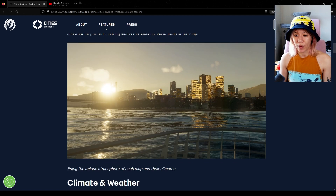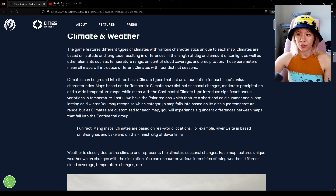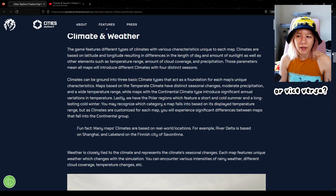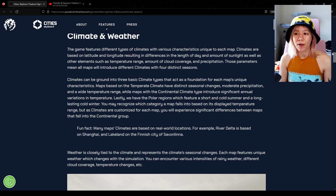Climates are based on latitude and longitude, resulting in differences in the length of day and amount of sunlight, as well as temperature range, cloud coverage, and precipitation. So all maps will have different climates - if we make a map, we can literally pick the exact location and get something super unique. I want to know if climates can be more specific, because won't latitude and longitude generally determine the biome, which would then affect the climate? I'm also curious about the flora, fauna, and map textures that will show up.